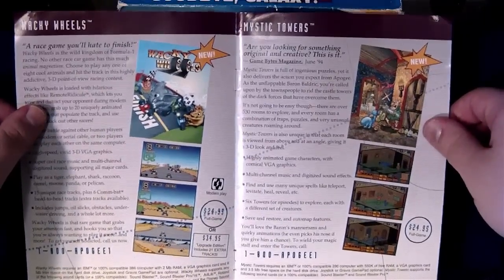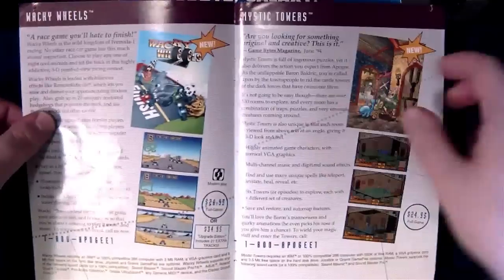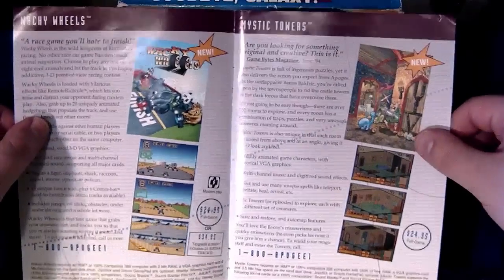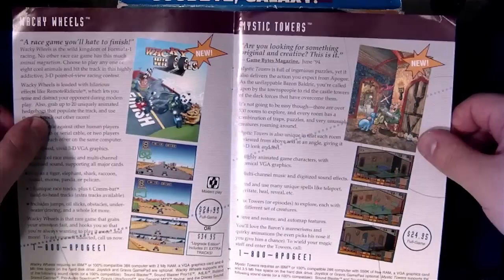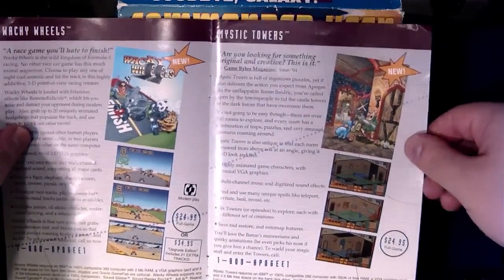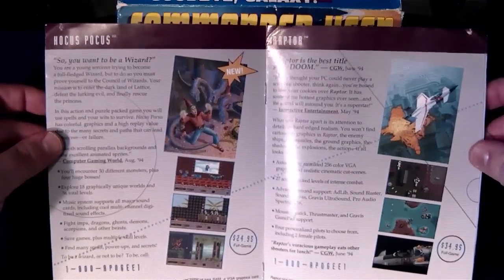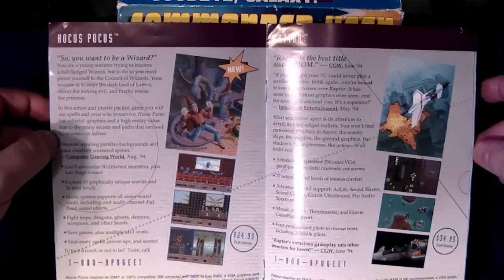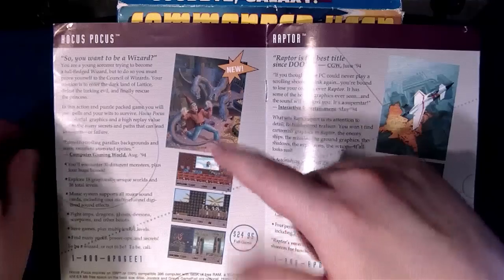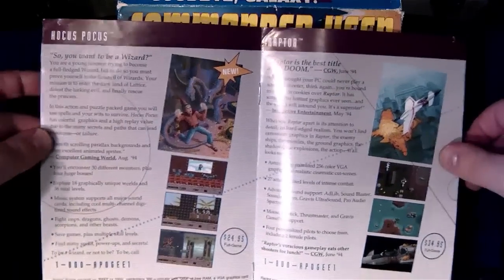1994, they were well-established as a shareware vendor. All of these games were available as shareware in some form, either downloadable or you could order discs or CDs. Wacky Wheels — it's a good game, a Mario Kart ripoff but a good game. Mystic Towers — not really familiar with that one, but I do own it. Hocus Pocus — that one was pretty cool, at least I remember it being cool. It's a platformer with really cool music.